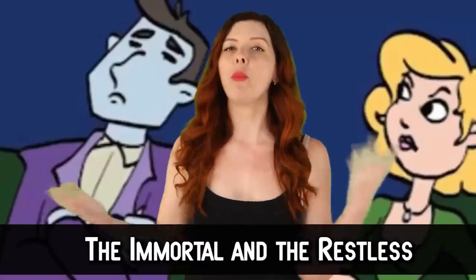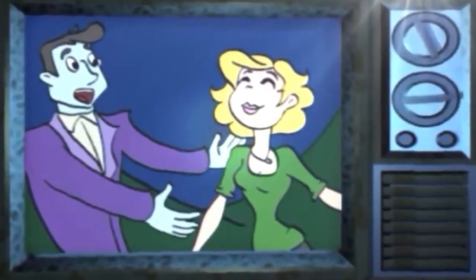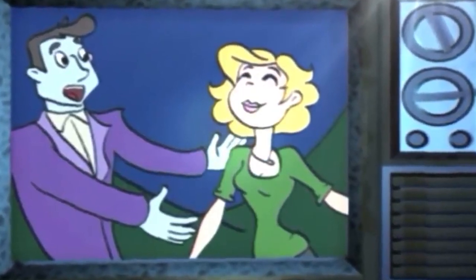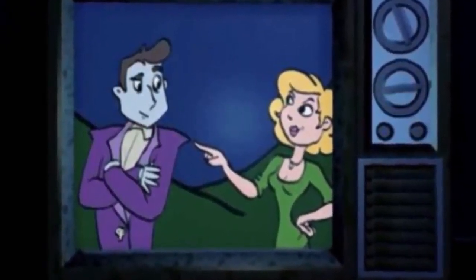The Immortal and the Restless is the soap opera we get to watch between shifts in Sister Location, while playing as Michael Afton. Many fans believe it's more than entertainment — it's a hidden allusion to the real-world life of William Afton and Mrs. Afton. Clara is meant to be a stand-in for Mrs. Afton, and Vlad is meant to be William. Vlad is cold and turns away from Clara, who insists her son is actually his. People think this symbolizes William Afton turning away from his family and driving Mrs. Afton away. Whether he refused to acknowledge Michael as his own son is debated, but most think it's symbolic rather than literal.